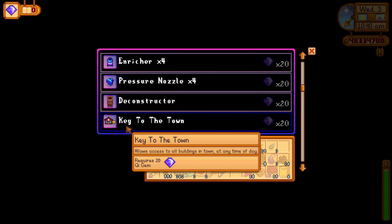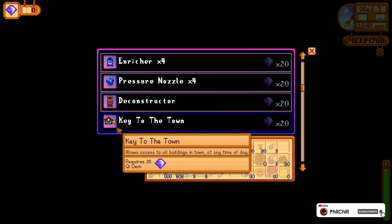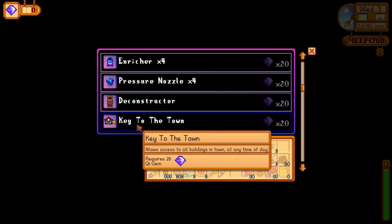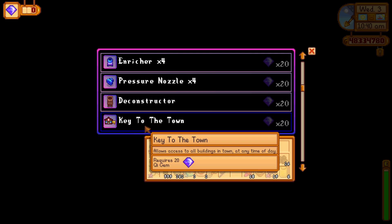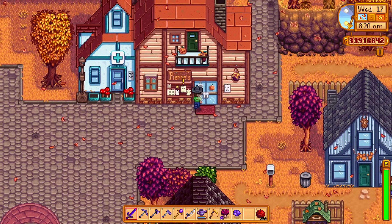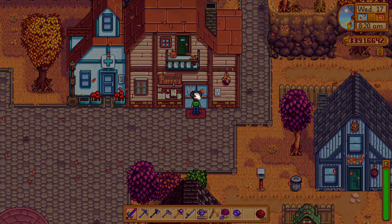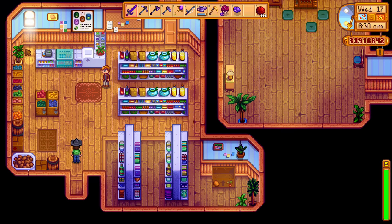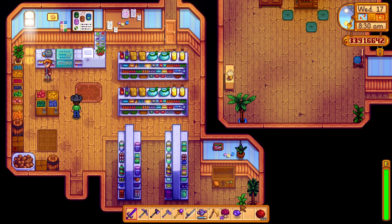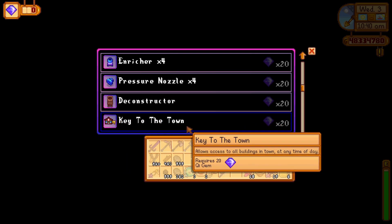The next item, which is a lifesaver, is the key to the town. This item allows you access to every building in town, no matter the time. I can't remember how many times I completed a request but couldn't turn it in because it was already night and the NPC had gone home. But now we get access to all of the NPCs no matter the time. You can use this to your advantage — give them gifts early in the morning and spend the rest of the day doing whatever you want. For requests, you no longer have to worry about losing them since you can enter houses even after they close. But be careful, they still may go to sleep.